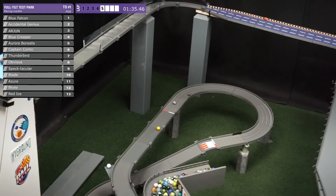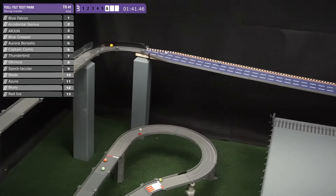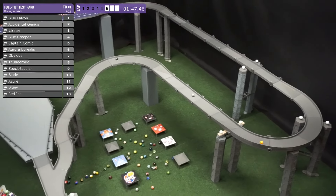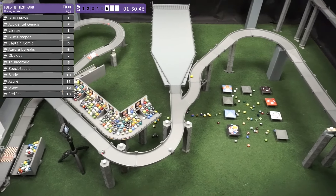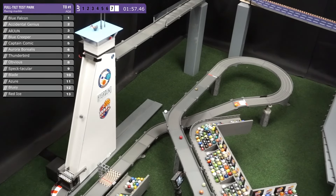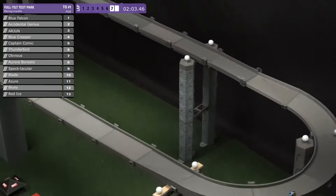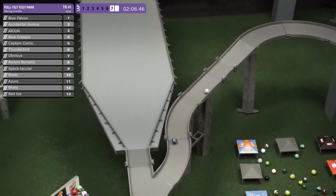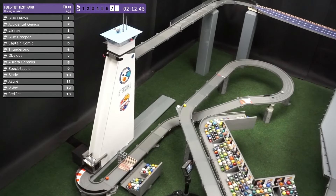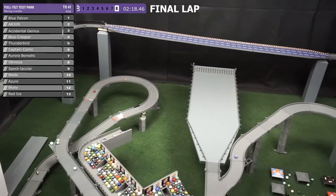Blue Creeper is in there right now in fourth, and hopefully will climb up there and get back towards the lead. There he goes right as I say it — up there moving towards third place. But Accidental Genius is falling back to second place here as we get to lap seven. A little bit of an intro to this course I give you, and this first heat is almost finished. Blue Falcon in the lead over Accidental Genius. Arjun right behind. And Blue Creeper sitting still in fourth — he's doing quite well in the standings so he can afford to have a fourth here.